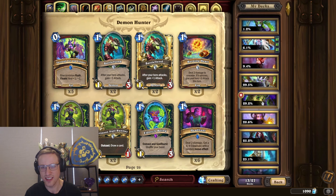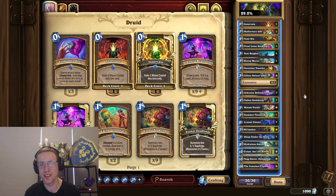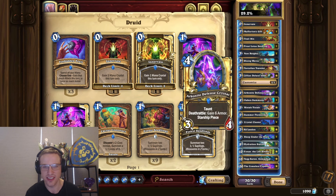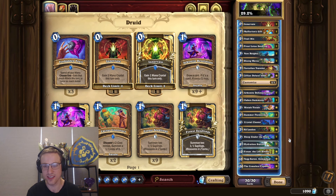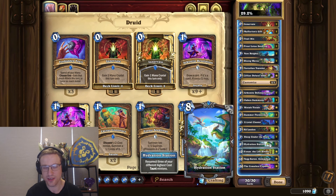The next deck is slightly worse at 29.2%. This Druid deck might look familiar — it's called Starship Druid, but it's only really running the Arcanite Defense Crystal. Not really a real Starship deck with a bunch of Starship pieces. It's just there because it's a taunt, gives you armor, can be summoned by Oaken Summoners, and then you can launch the Starship and res it with the Hydration Station. However, there's one big thing missing here — the Zilliax, the Unkillable.